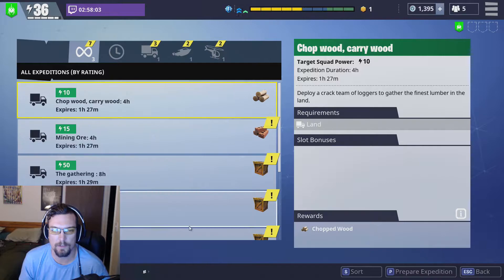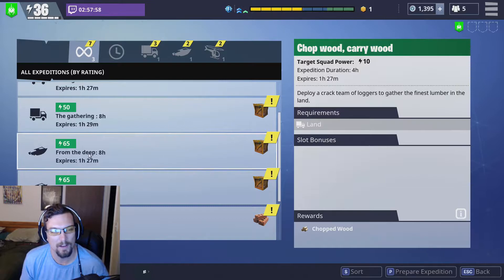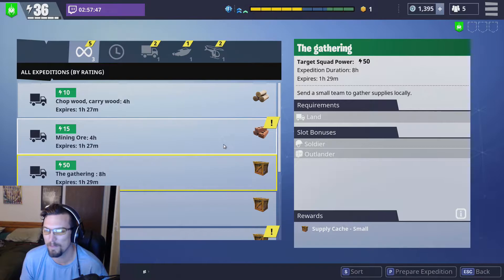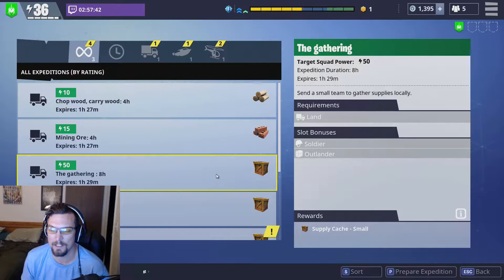The big thing about this is that you end up using heroes to go on these expeditions, but you don't want to use ones that you want to play with for however long this takes. Because if you send someone out for eight hours, they're gone — you can't use them. I don't think you can even level them up, and if you do, I don't think it affects the chance that you'll actually complete the expedition.